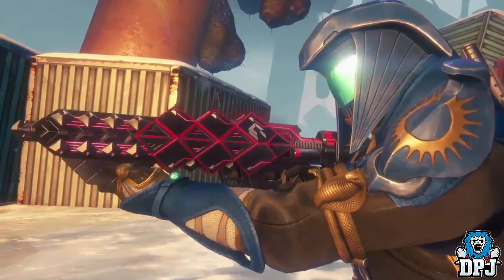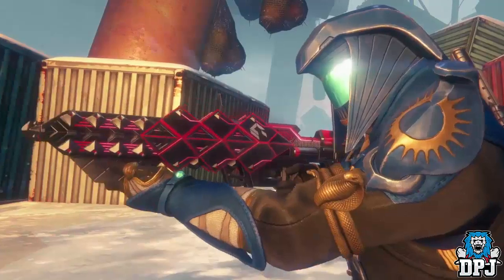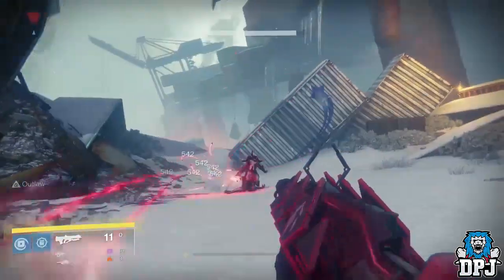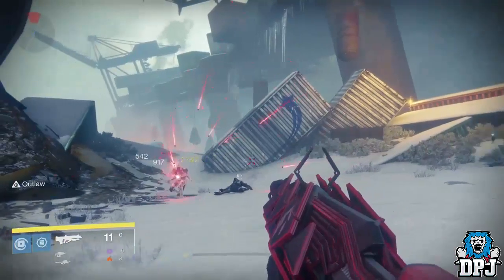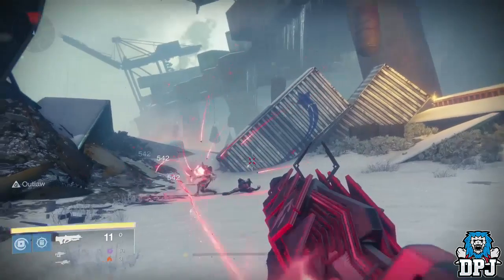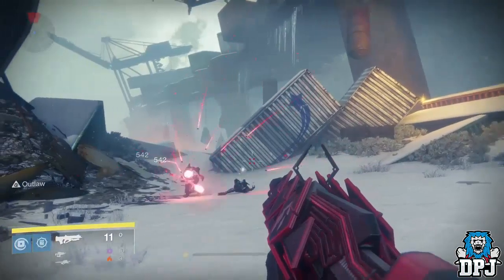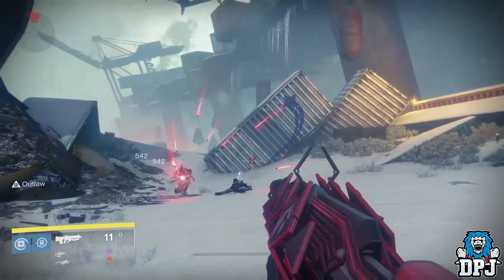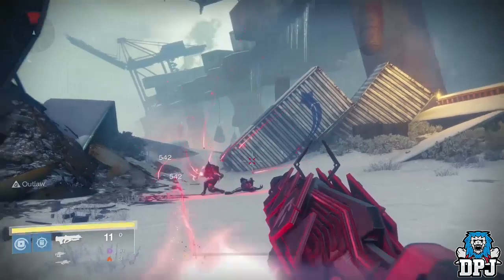A lot of people think this weapon is an exotic — I've seen a few videos stating this and it very well could be — but I don't want to make that call right now. What's undeniable is it's a raid weapon. What's interesting is its precision kills kind of release what looks like Wolf Pack Rounds. I remember seeing in a Game Informer article mentioning a weapon where precision kills release a cloud of SIVA energy — this could be what they meant. I asked a Bungie employee about it at Gamescom and he said it was a mechanic tied to SIVA Splicer Dregs having their heads blown off, yet when I played the new strike this wasn't happening for me.